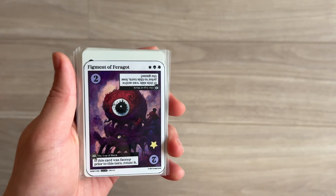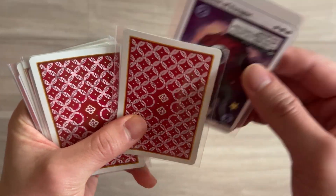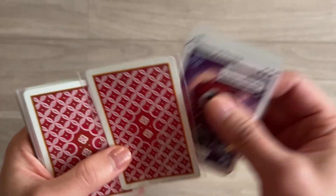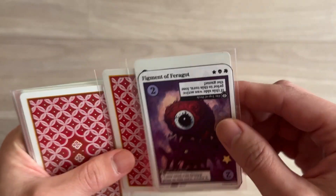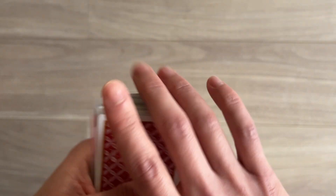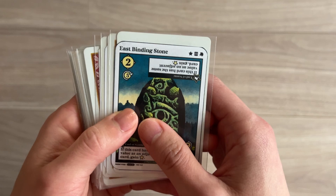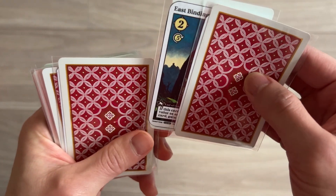Figment of Faragalt, two. If this card was face up - that's one thing I didn't do in the last upload. Whatever card was active, you can put it wherever you want; it doesn't have to necessarily stay right here. So I'm going to put it right here and go to the back. East Binding Stone. Put that right there like that.